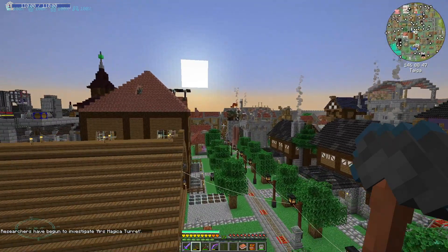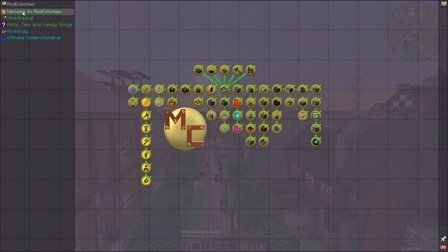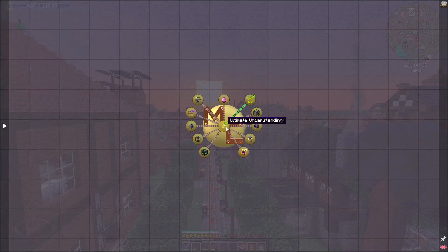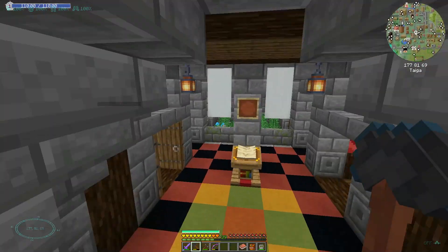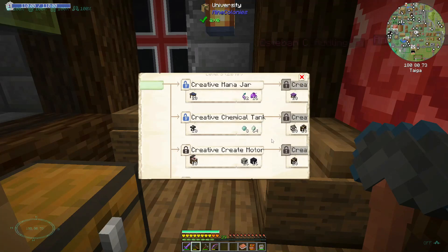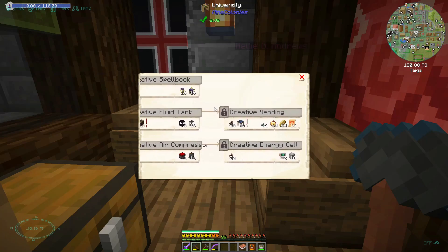We'll be able to get the turret, claim that one, and complete that page of the quest book - which means we'll have finished the first, second, third and fourth pages. It only leaves the ultimate understanding page to go, which in and of itself is massive. All the creative items - creative upgrades and tanks etc - these all require research as well. The creative items are all under ultimate understanding.